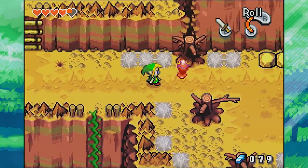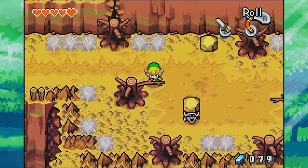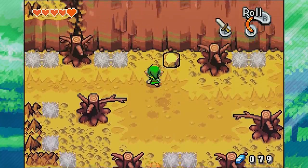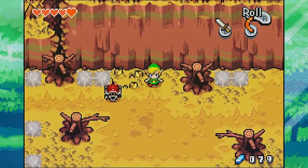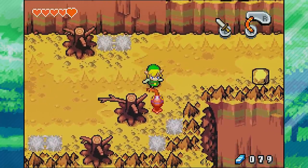We've got these red choo-choos to deal with, and also spiny beetles hiding under rocks. We can't slash them directly, but we can pick the rock up off of them and throw it at them. We could also use the gust jar to suck the rock off and then throw that at them. So there's a couple ways to deal with those guys — really not too bad.